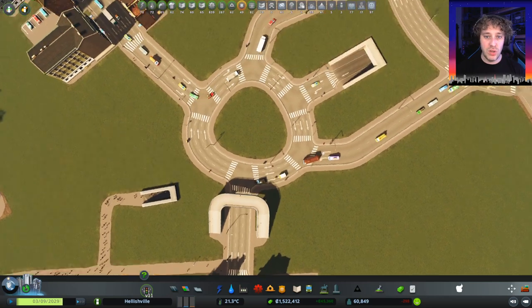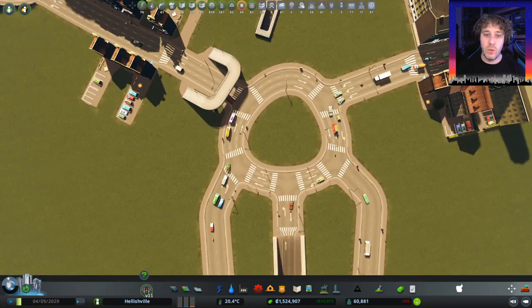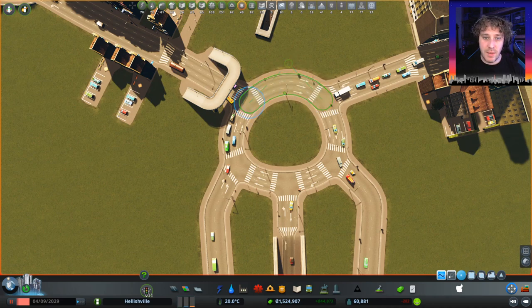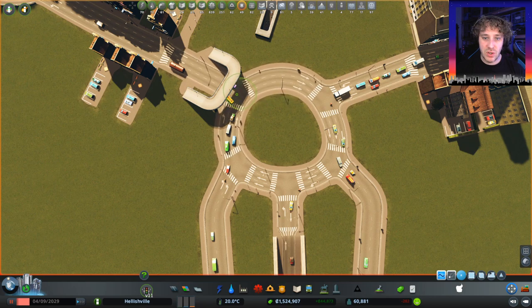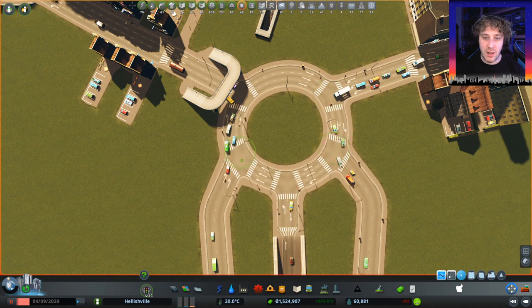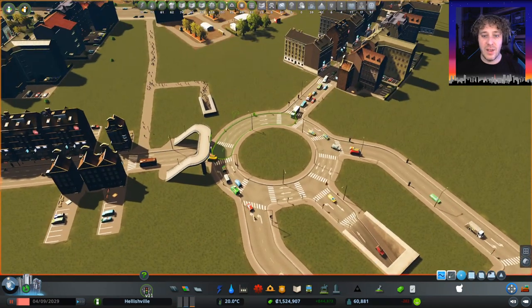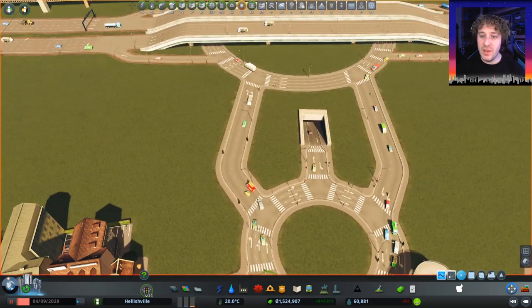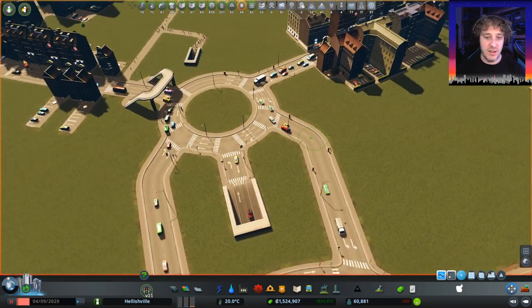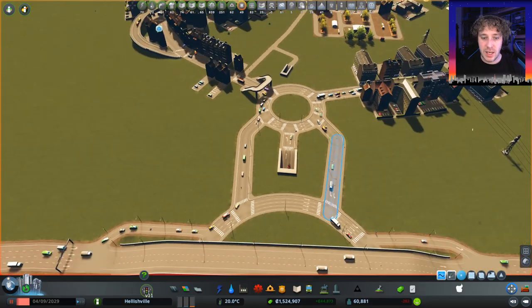There was a little bit of a problem with this junction that was here, so I changed it into a roundabout. Here's a bit of a wibbly roundabout — I wonder if we can actually make it slightly better with the Move It mod. If we just reduce that bend a little bit, and then maybe bring this node out just a touch. Pull that node out a little bit there. Oh, that's almost looking beautifully round already! That's much better. These bits are a bit weird, but I deliberately did that so that it would fit nicely around everything. And it works quite nicely.